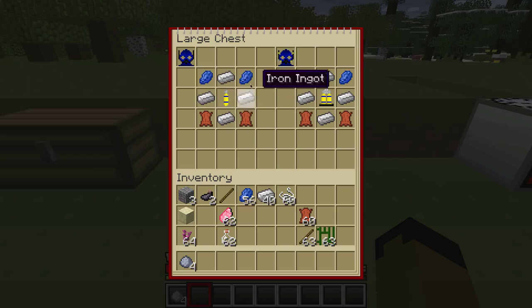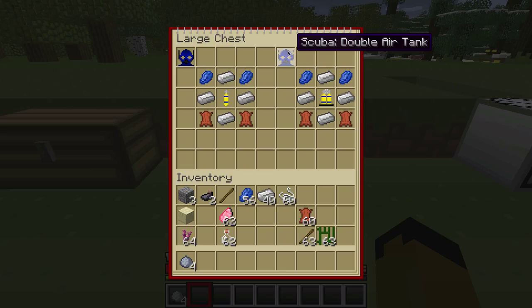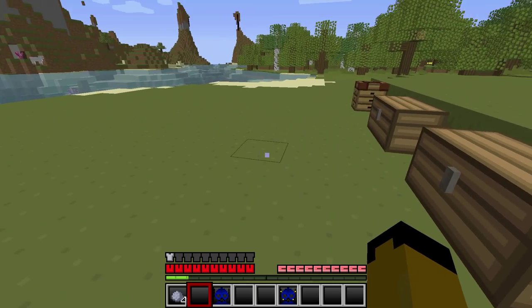The scuba gear crafting uses lapis and ingots on both sides — pretty much the same on both sides — with a single or double air tank in the middle. The single air tank triples your underwater time, and the double air tank multiplies it by six.